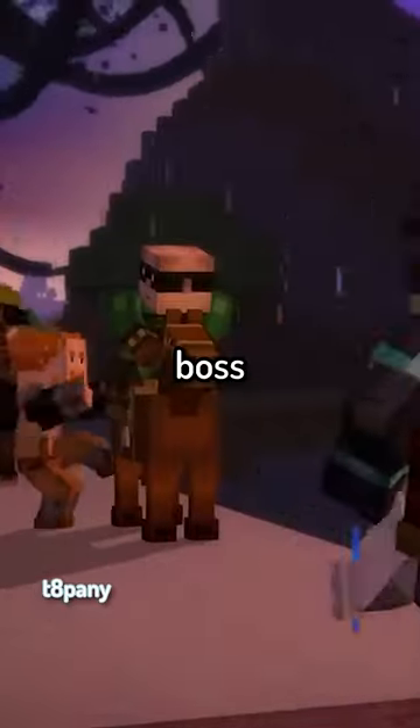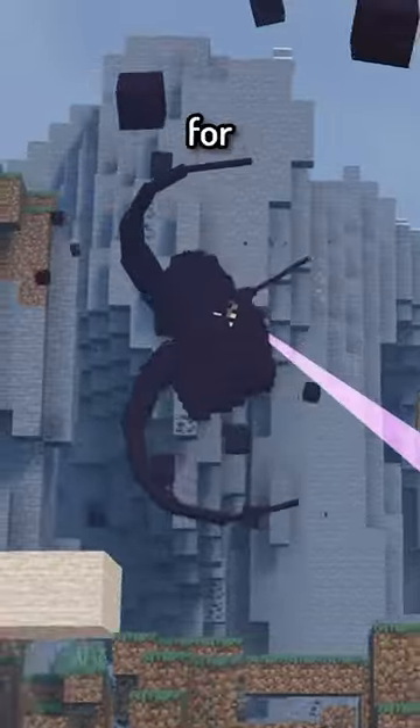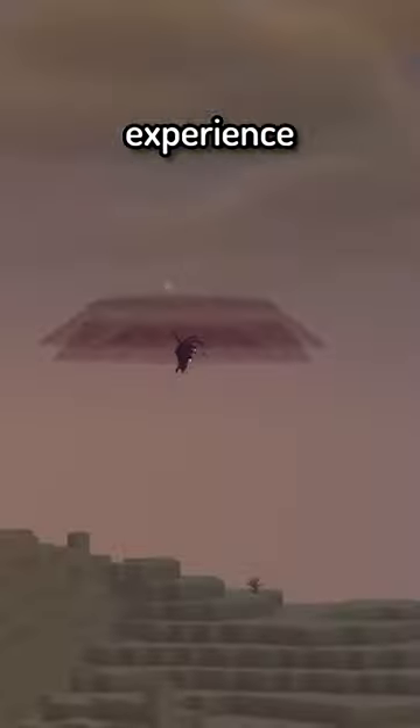If you don't know, Minecraft Story Mode has a boss called the Wither Storm, and Lucas Dota's Story Mode Storm, a texture pack made for Cracker's Wither Storm mod, can create a hardcore, realistic-looking experience for this mob.